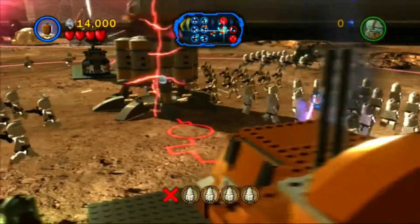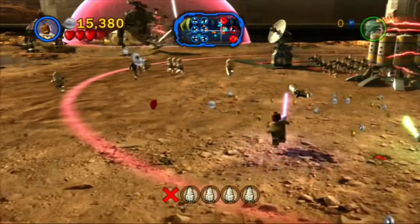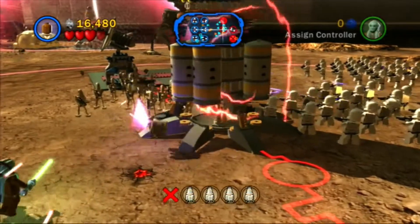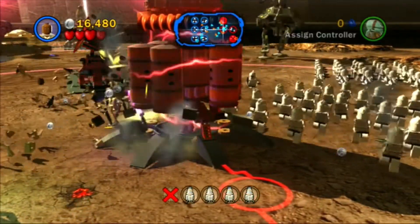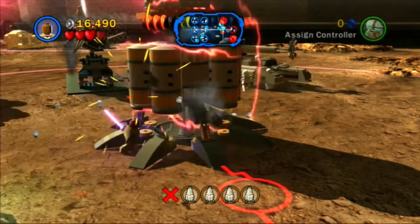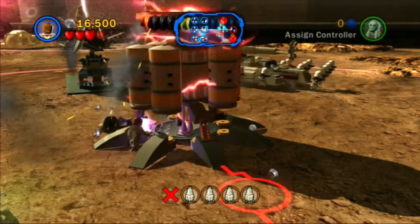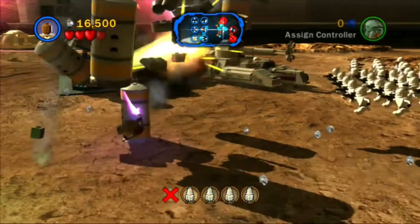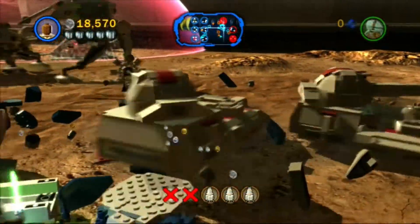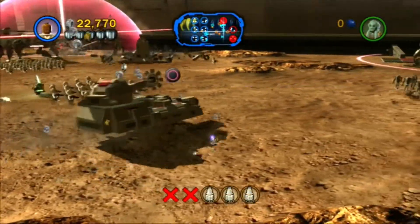Dang it, of course it spawns me over there instead of where my studs are. Alright, bring it on, you dumb droids. Luckily, whenever you destroy a droid battalion they will drop studs, so that's nice. What I'm going to do is just go slash this power generator — you can just go for the power generators if you want. I believe that's what I'm going to do, even though I do want to get the super kit. And this is almost done. Come on — booyah! Now these are going to blow up so I can collect the studs. Oh wait, another RX. Nice.